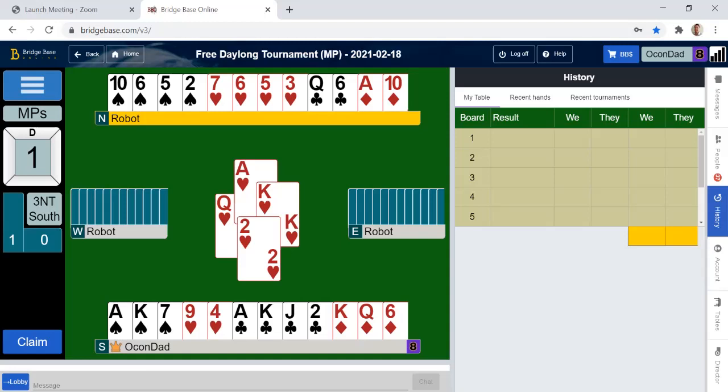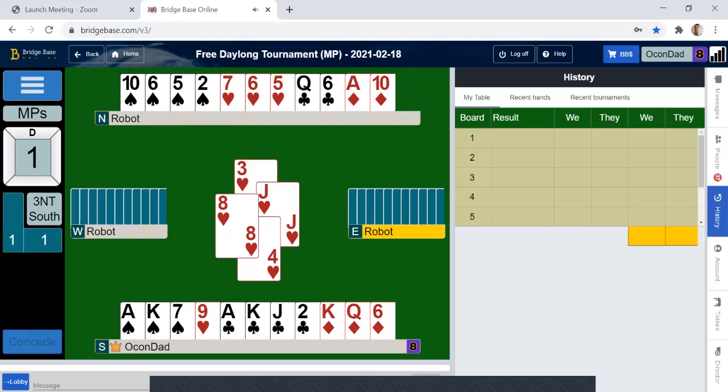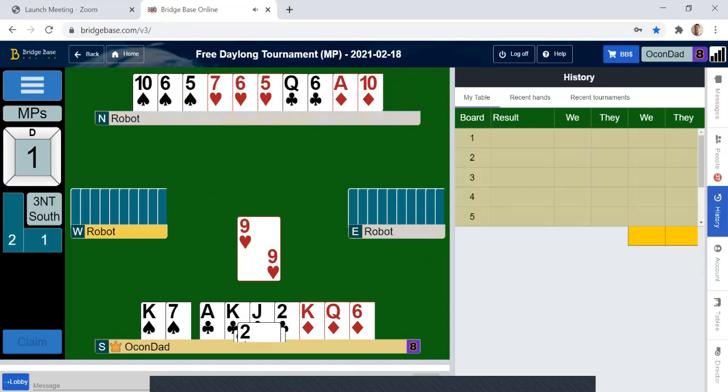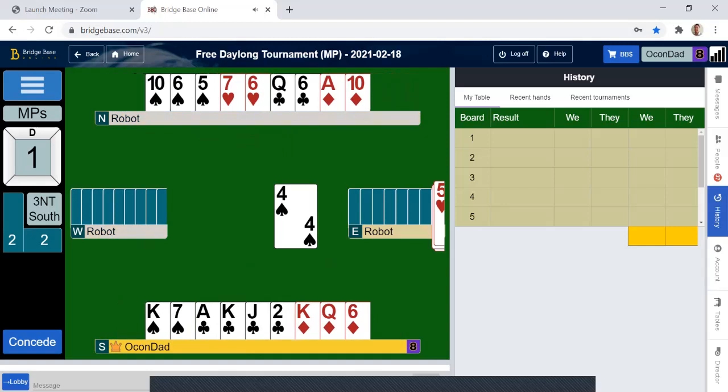We'll see if we can see another heart here. So that's eight elevens, and that's good news. There's the queen and the nine in the spades suit. So those two guys are set up, and we can claim.